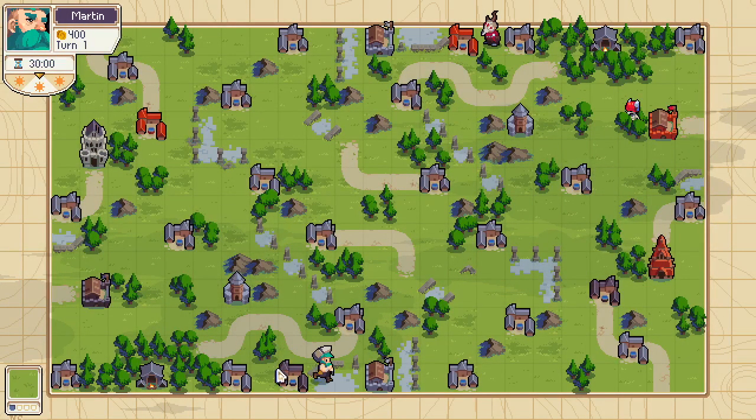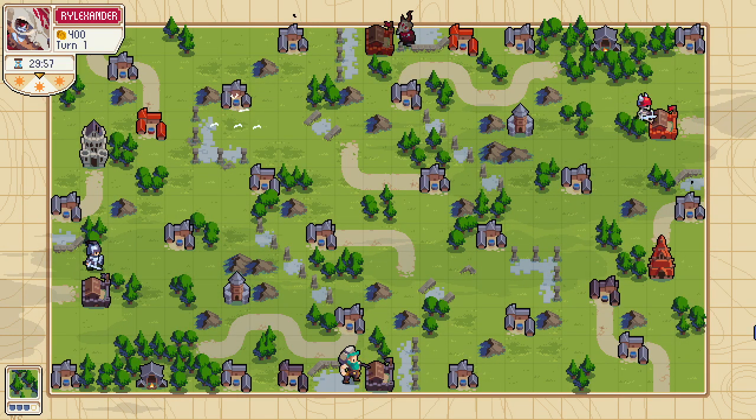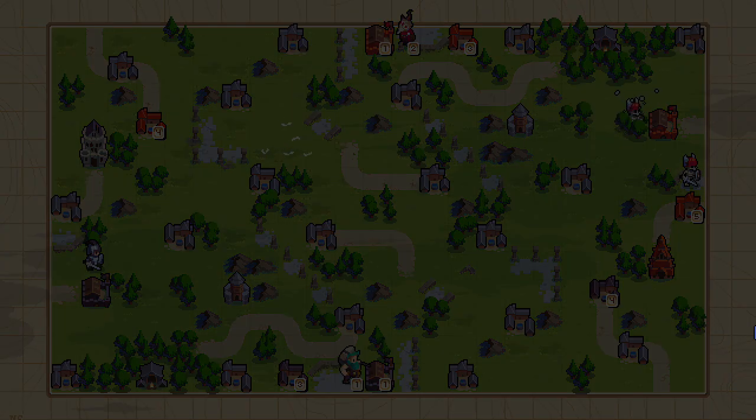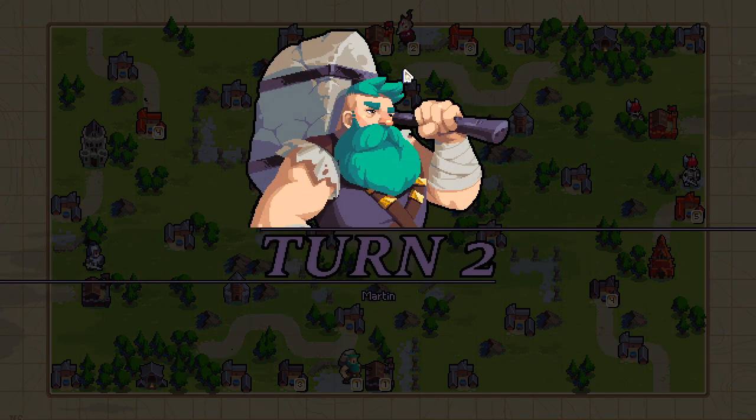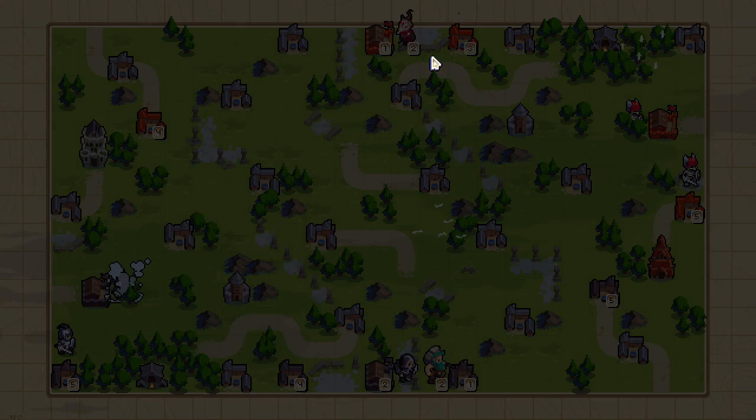On the bottom left, playing Black Wolfer, we have Martin, aka Basefront. And in the top right, playing as the Red Valder, we have Royal Xander.